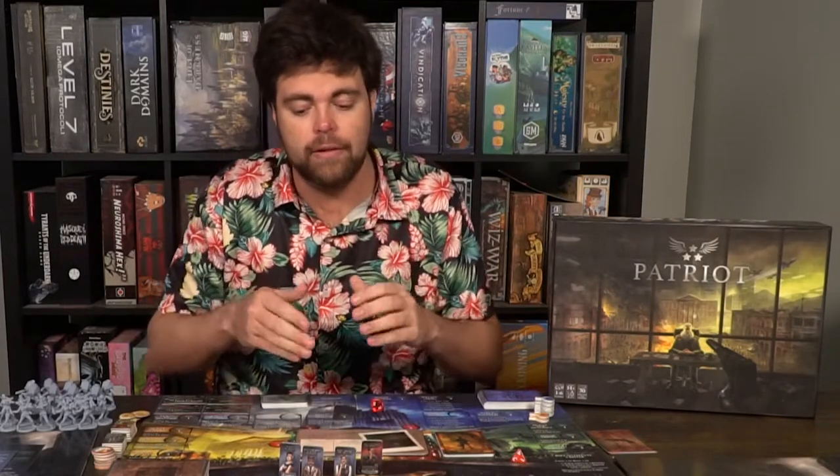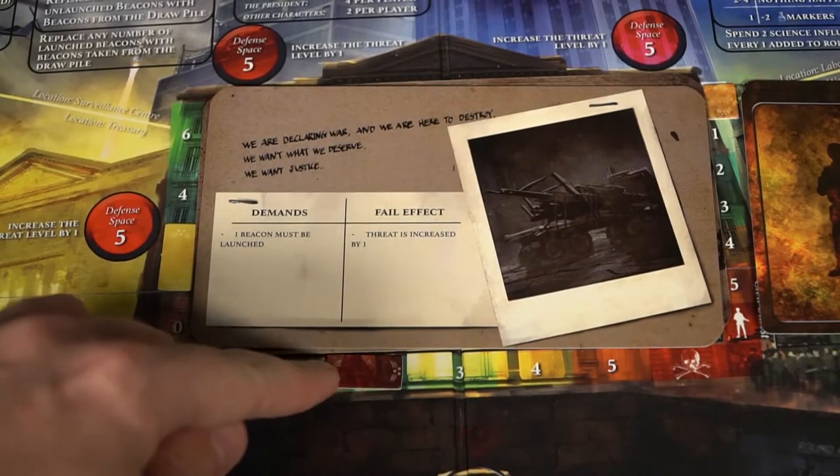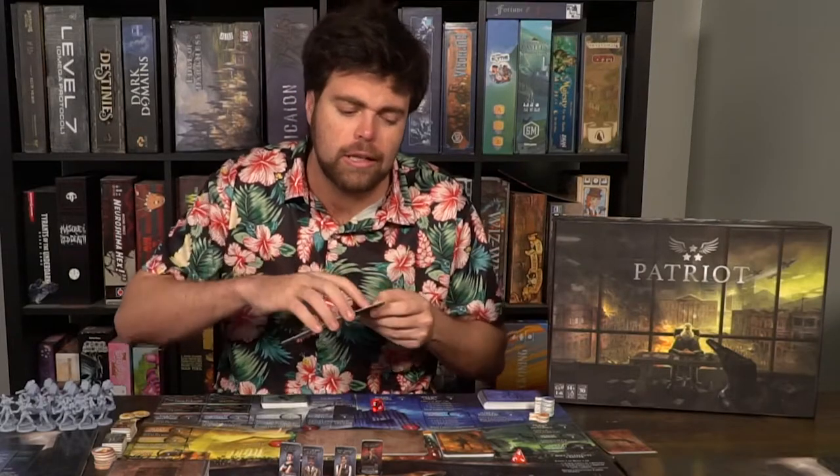The last area, which is more of a central zone, is the letter — the main demand of the round. After everyone has taken their turn, this letter demand has to be completed. For example, one says one beacon must be launched, so you want to launch a beacon before the end of the round. They get more challenging as time goes on, asking you to pick up brief cards and place certain types of influence to complete them. If you don't complete it, at the end of the round you suffer some type of consequence as a collective group.